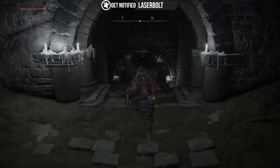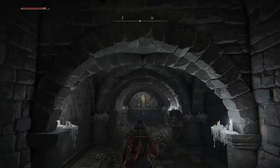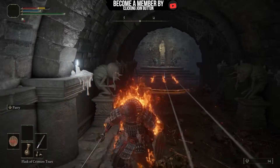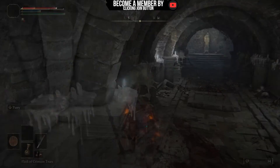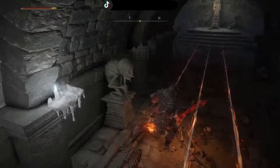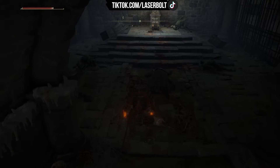Once you're in the second section, you're going to pull a lever. It's going to open another door where you need to go, and you're going to be facing another type of enemy. Once you defeat them, go through the door.